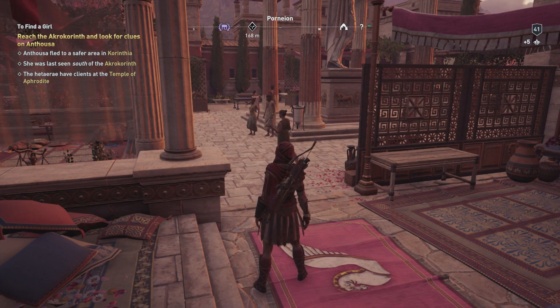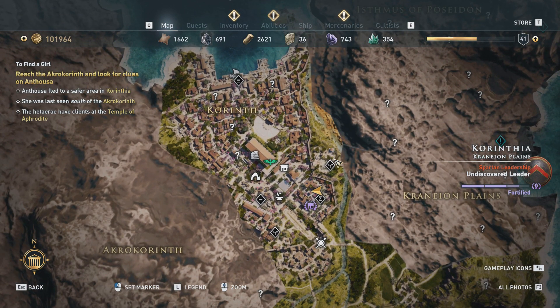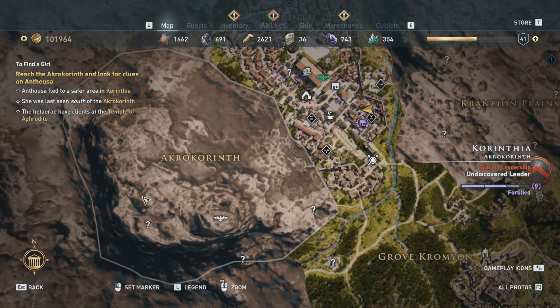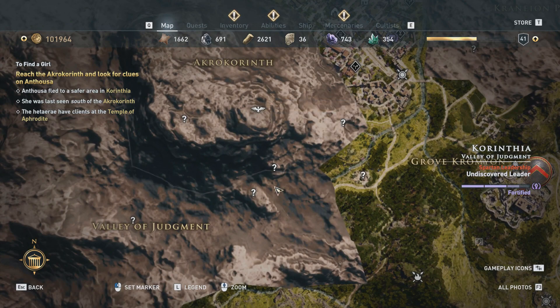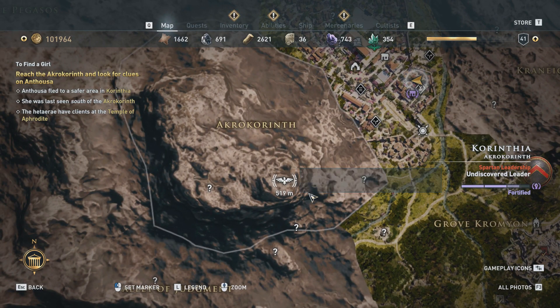'Can you help me find them? If the Hetaera aren't here, where are they?' 'Their sort are too high and mighty to be down here in the dirt with us. You want them, you'll find them up on the hill - the Acrocorinth, by the temple, keeping Aphrodite's worshippers satisfied.' That's actually pretty useful information. My quest updated: reach the Acrocorinth and look for clues on Anthusa - she was last seen south of the Acrocorinth, and the Hetaera have climbed the temple of Aphrodite. I haven't uncovered a lot of landmarks yet. The Acrocorinth has got to be right on top of that higher part of the city - like an Acropolis, the city on top of the hill.